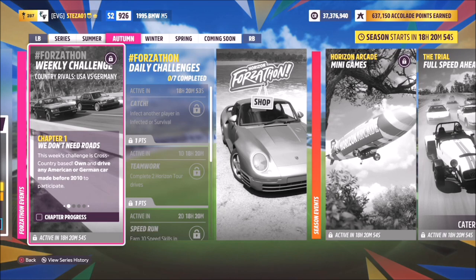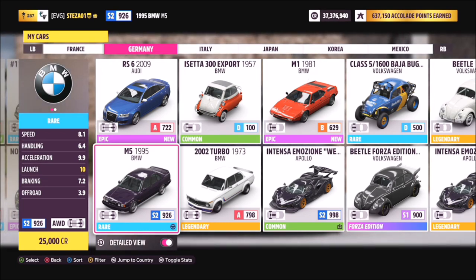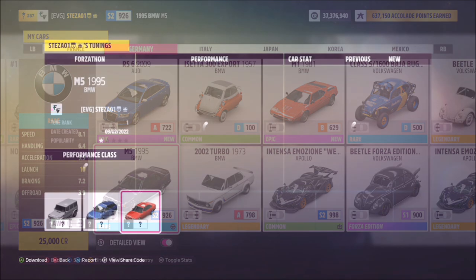First of all we're going to pick ourselves out a car. When you go into the My Cars tab you hit X to sort various categories and then go down to Country. I went with Germany — in particular I went with the 1995 BMW M5. All of the years are stated above the cars, so anything before 2010, as long as it's American or German, will work.